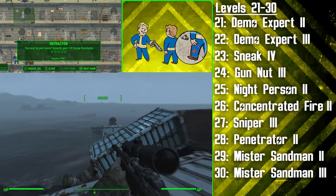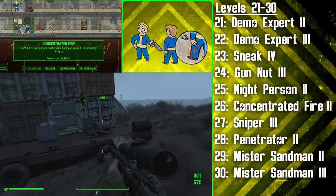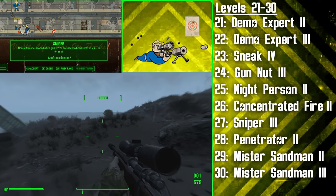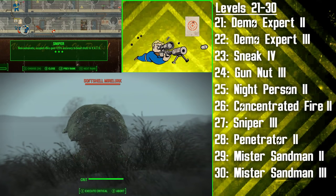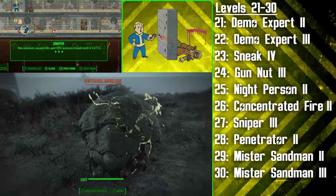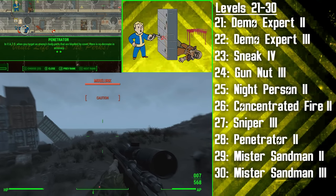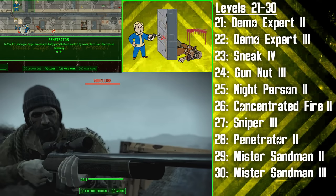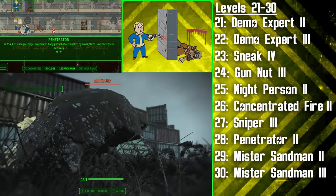At level 26, the hunter invests in the second rank of Concentrated Fire, so now every attack on the same body part in VATS will gain plus 15% accuracy. Following this is the third rank of Sniper, which gives our non-automatic scoped rifle plus 25% accuracy to headshot in VATS — this is great for killing big game from far away. Next is Penetrator rank 2, the final rank, and we're able to shoot through bits of cover in VATS without the previous accuracy penalty. Another great use of Penetrator is taking out a sentry bot by shooting straight through its armour and into its fusion cores.